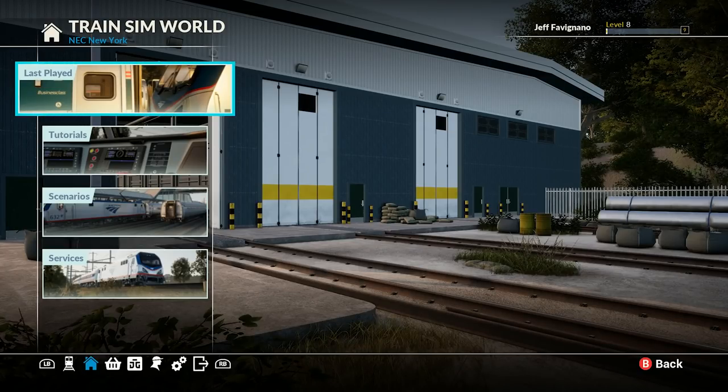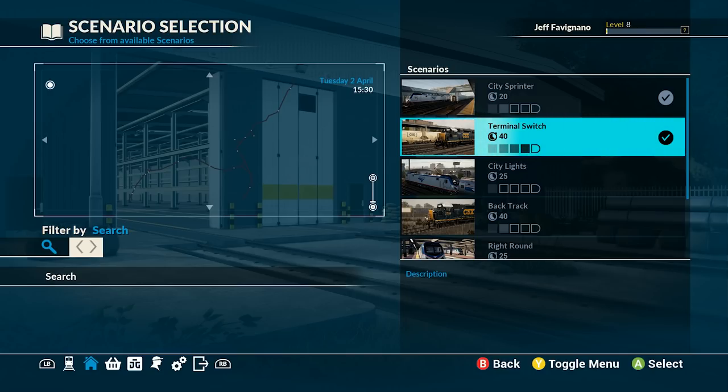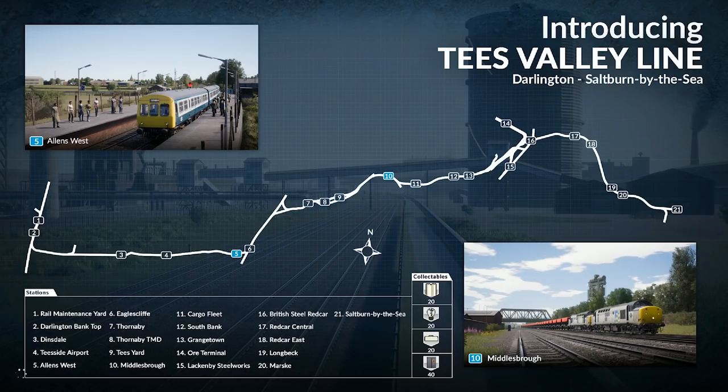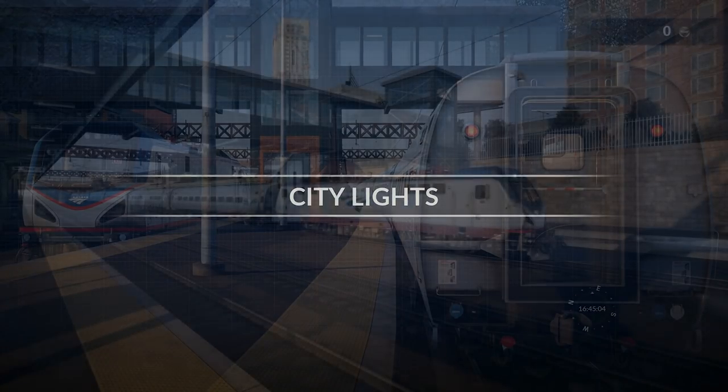Hello everyone, welcome back to Train Sim World once again — NEC New York DLC. We're going to go to a scenario and continue. Last time we did the terminal switch, which was with the freight train, but we're going to do City Lights today. I have not done anything in this one yet, so it's all going to be a surprise to me. Take to the controls of a train at New Rochelle and operate it through to New York Penn Station. Should take 25 minutes. We'll see how long it actually ends up taking, but it should be fun. City Lights — back in the Amtrak train once again.